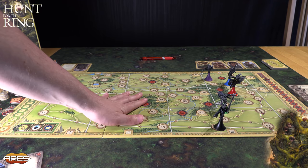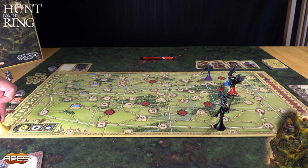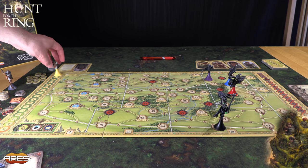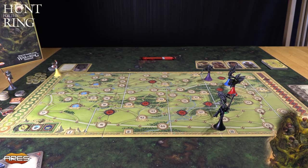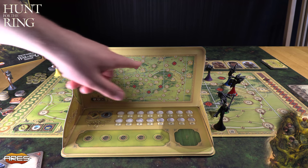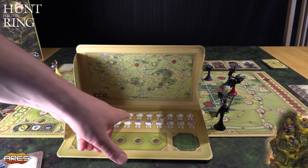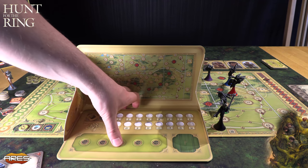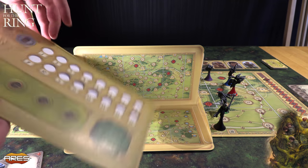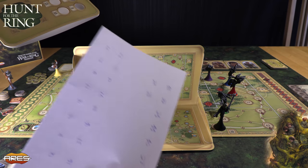Frodo er aldri på kartet her. Han er alltid på dette sporet her, som viser hvor langt han har kommet. Når det har gått 16 runder, så er spillet ferdig, og da må vi se om han har klart seg eller ikke. Så Frodo beveger seg ved hjelp av skjermen her. Her har du en kopi av det kartet du ser under, og her har du felter som Frodo kan skrive seg inn i. Så du tar et papir og fører inn.